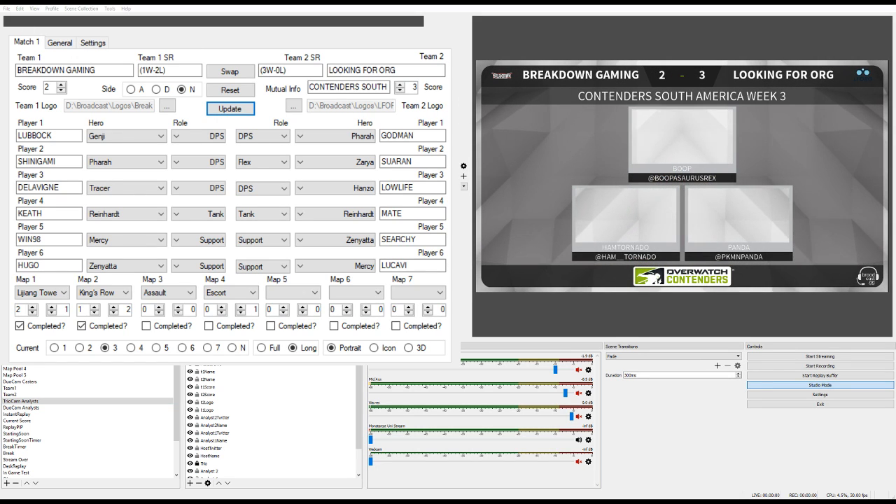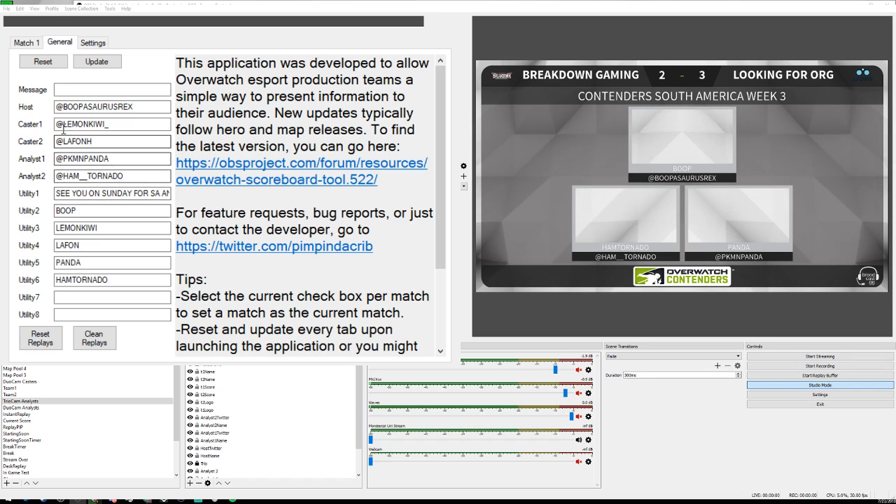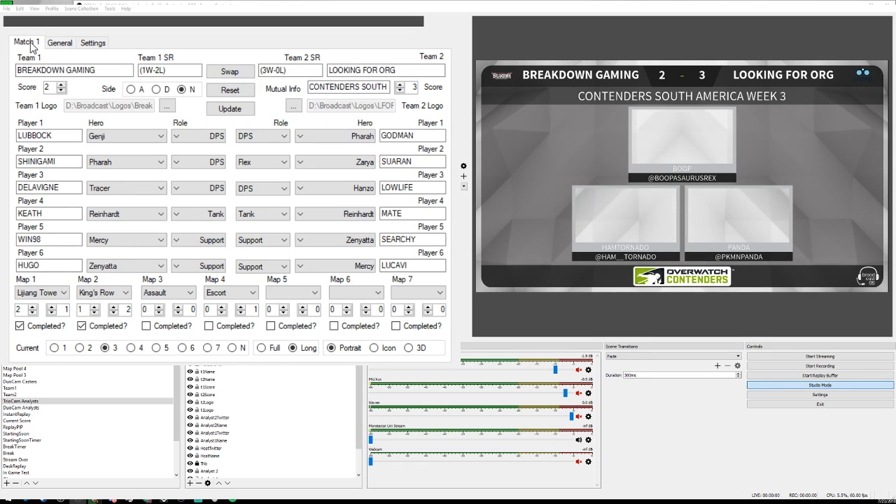This is the team score screen. Normally we'd have cropped and put in the assets. These scenes have like boop, boopsaurus, ham ham, tornado — we have two different slots for socials and one for other info. We have our message, we put the Twitters up top: host, caster, caster two, analyst one, analyst two. We can change this pretty quickly. Eric says: super nice, time to move over to OBS for casting instead of SLOBS. SLOBS is really great for individual streamers, but OBS has some advantages — a little less fancy but more power at your fingertips.